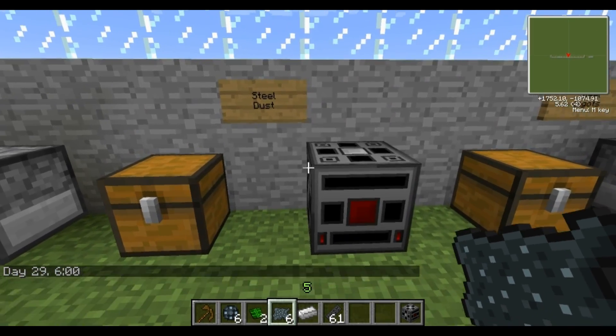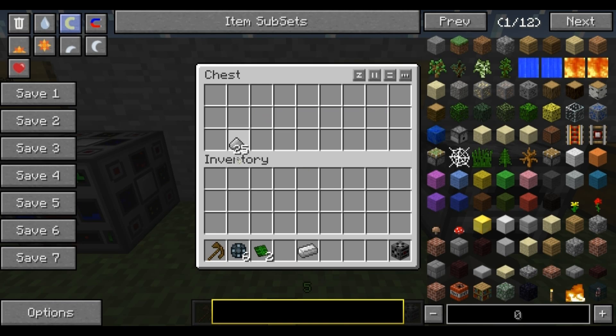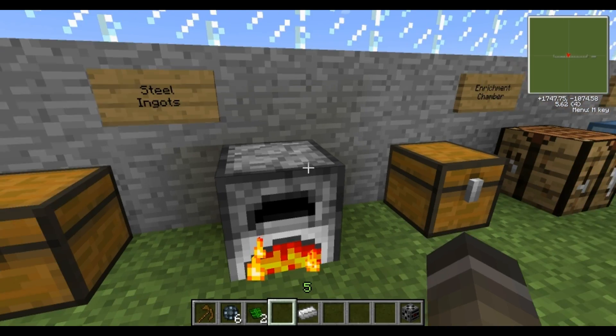To make steel dust, this is where your metallurgic infuser comes in. It does require redstone to be powered, so on the right side you're going to need to put your redstone, which powers that bar. On the left side, this is where your compressed carbon comes in and powers up that bar. You then use the enriched iron, which will create steel dust. For steel ingots, it's very easy — just put the steel dust into the furnace and it makes steel ingots.